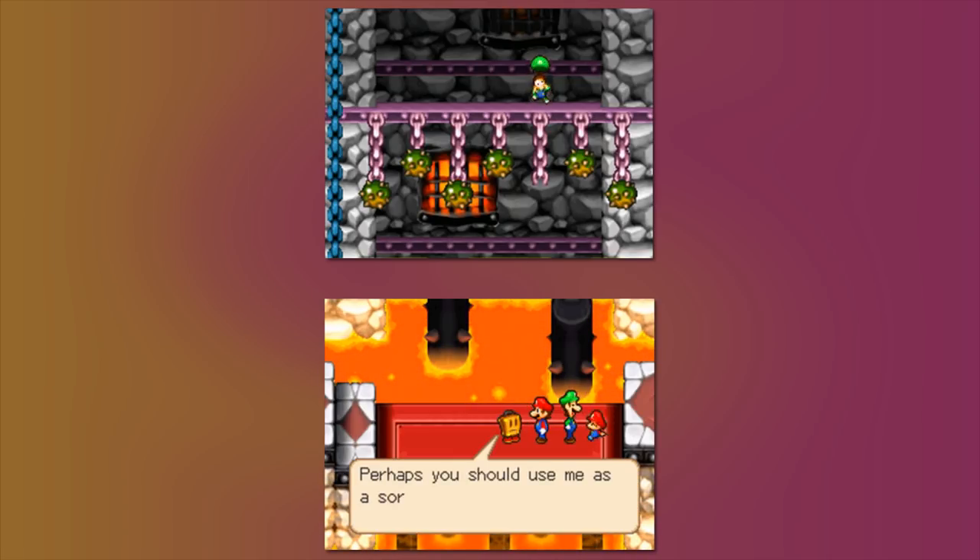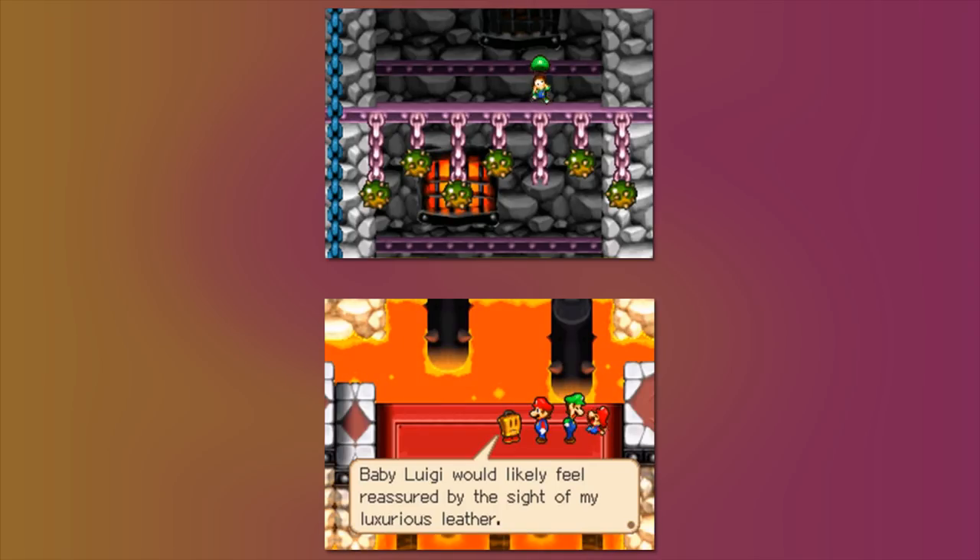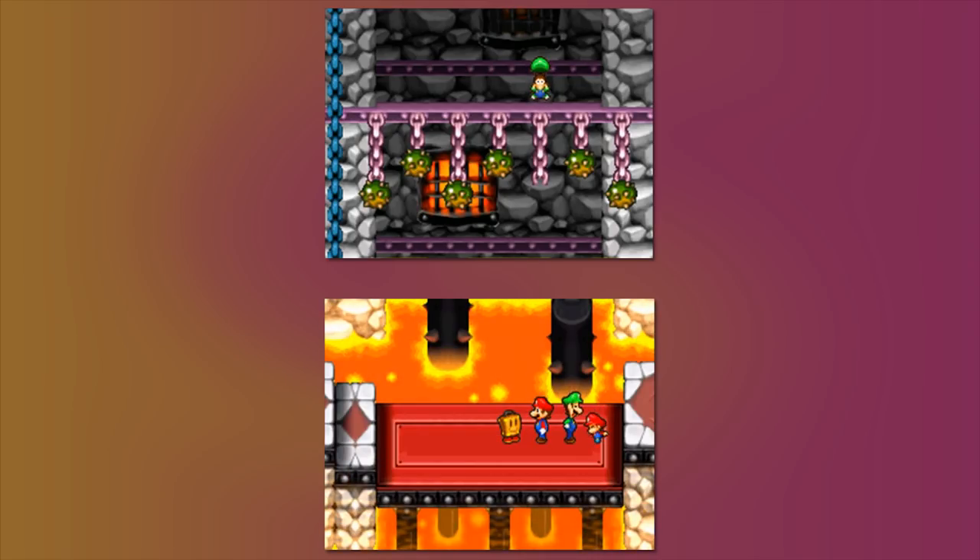I always freak out when I see that text box, because I always think that it's Mario saying 'Mario,' and I'm like - wait, what? Mario will say something? And then it's actually Kamek. Just every time I see this particular scene, for a second I think that, and then it all comes rushing back to me. He is a cushionation device. I really don't think that these are actually real words. 'Baby Luigi would feel assured by the sight of my luxurious leather.' We could also open him up and have the clothes serve as even more padding. I'd personally be a lot more concerned about this, because if Baby Luigi falls into that lava, Luigi no longer exists.